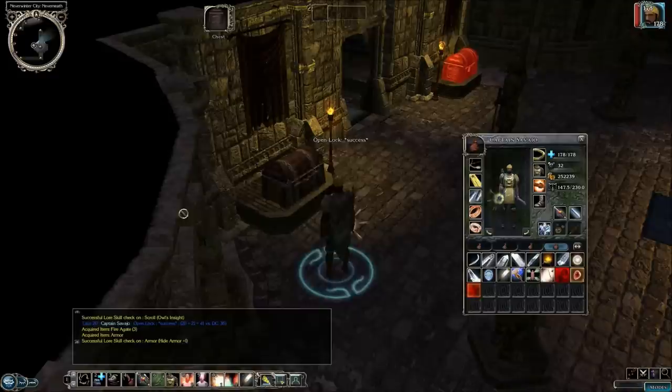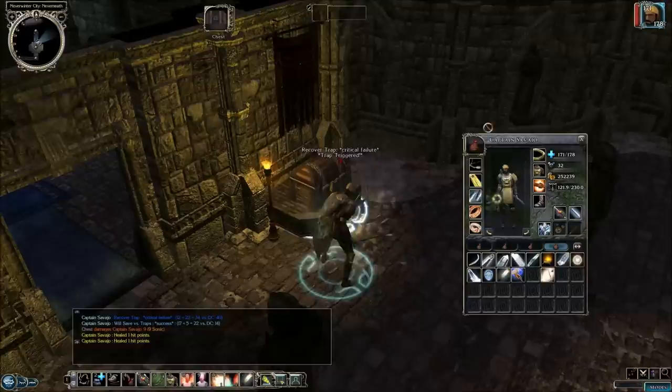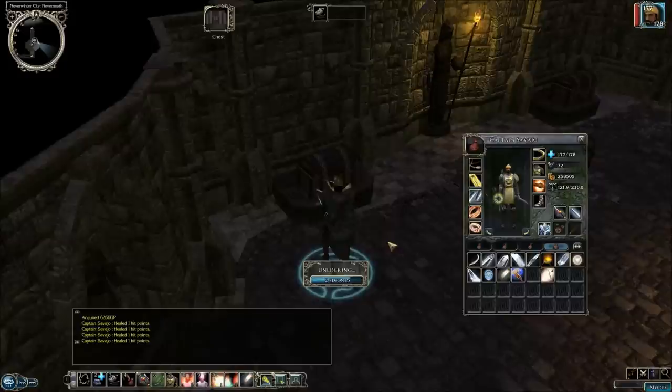Over here we get Hide Plus 1 armor and three fire agates. Let's try to recover this trap now — sonic damage, hope that didn't make my ears bleed. We got 6,266 gold pieces — that's pretty good. I would have preferred a rare gem like a Belchewil or a King's Tear.